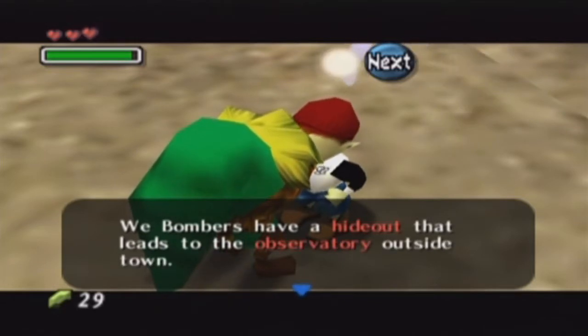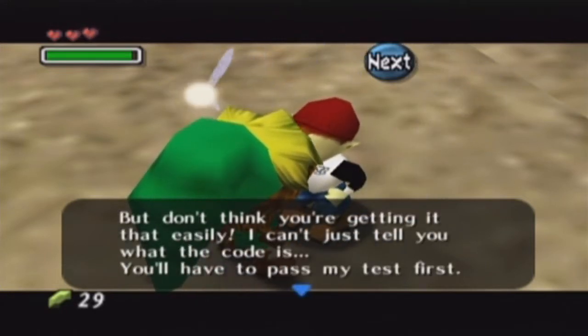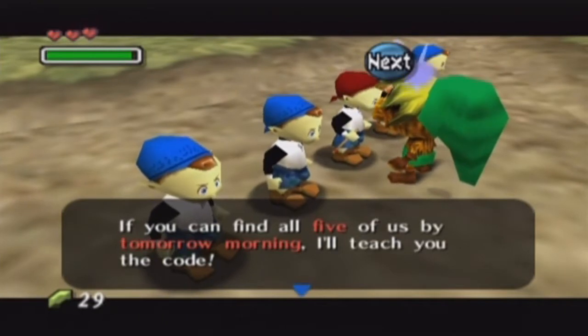'We Bombers have a hideout that leads to the observatory outside town. You need a code to get in. Maybe I'll tell you what it is.' I don't think you're getting it that easily. 'I can't just tell you what the code is. You'll have to pass my test first. Are you ready?' You bet I am. 'If you can find all five of us by tomorrow morning, I'll teach you the code.'